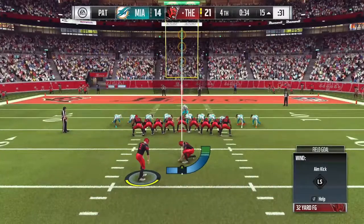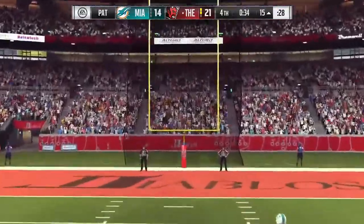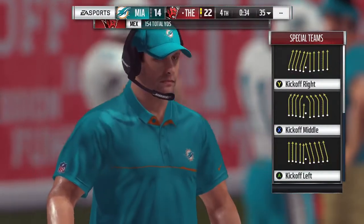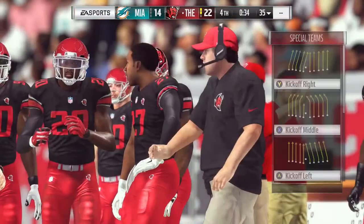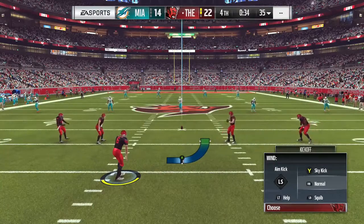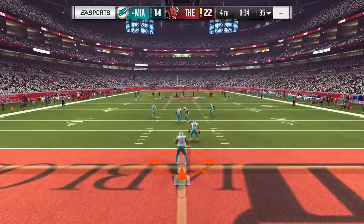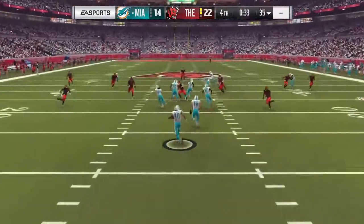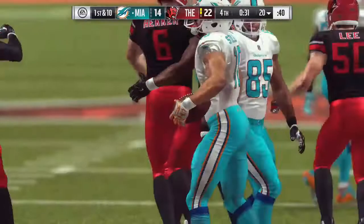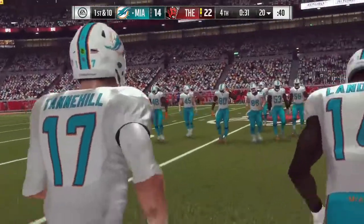I'm taking the extra point since I already went for two — that puts us up 22-14, an eight-point differential. I kick off down the middle, and with my kicker the range is at the very beginning of the green — a little further in still works, but not too much. That puts it in the end zone where they always bring it out. I'm always trying to strip with the top right button — every now and then you'll get a strip, which is obviously quite helpful.